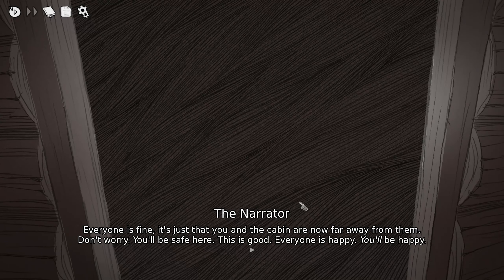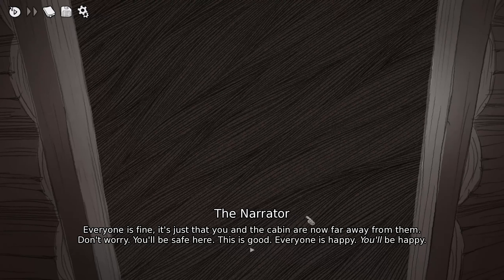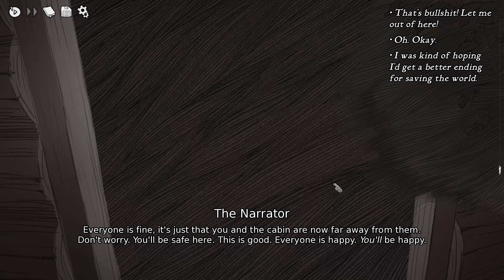You open the cabin door ready to return to a world saved from certain doom — but a world saved isn't what you find. Instead, what you find is nothing at all. Where a lush forest stood mere minutes ago, the only thing in front of you now is the vast emptiness of some far away place. 'Everyone is fine, it's just that you and the cabin are now far away from them. Don't worry, you'll be safe here. Everyone is happy — you'll be happy.' I wonder if the narrator is actually the evil one in this game.